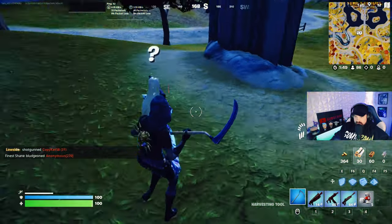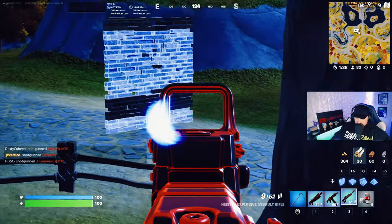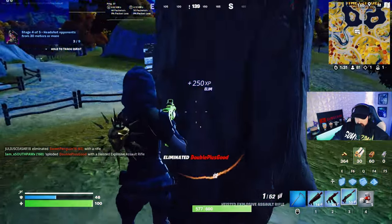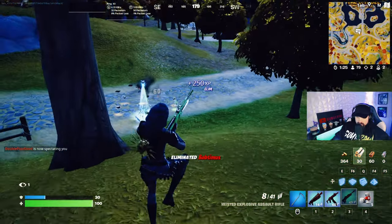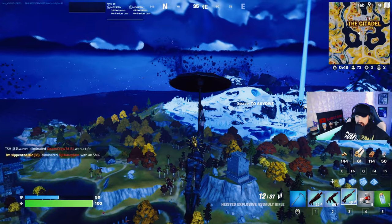Of course someone goes and shoots it — why not, right? Alright, clean up on aisle five. Let's buy this rift and we're out of here. We're going to head over north, just northwest of Brutal, to the ice pond — that's the other updated POI we're going towards.